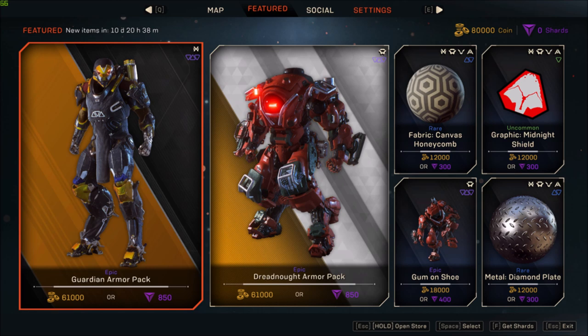If you look at the fabric it's £3, the graphic for the shields are £3, the emotes are £4, and the styling plates again are £3. So it's pretty proportional. When you look at the amount of coins you need, it's 12,000 for the cosmetic colouring and plating stuff.